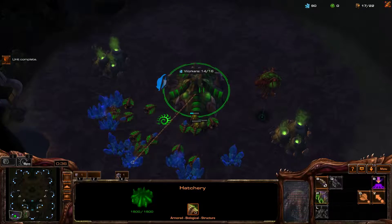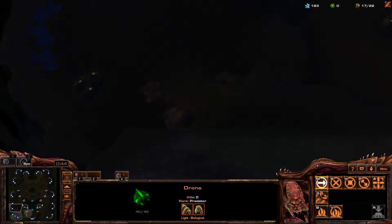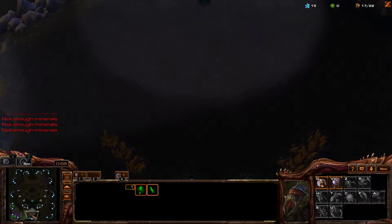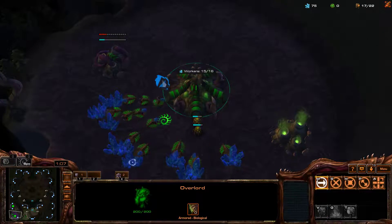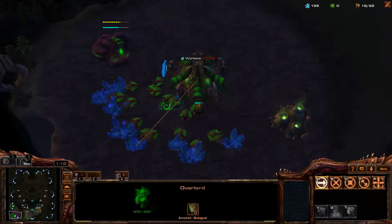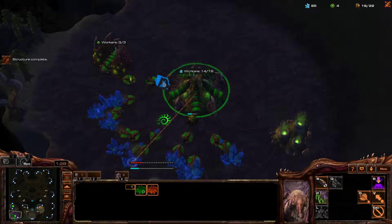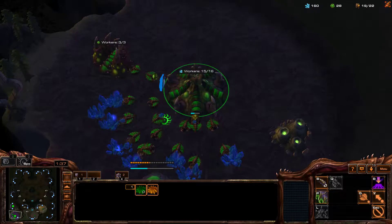The drone's out, we'll definitely be going hatch first. Our third base is going to be up here. We require more minerals — go up to 18 and get this gas, then get the pool. Get the drone, get guys in gas. Gotta be careful not to bump into a marine over here, but I would like to see what he's got going on. From here we should be able to escape if we need to.